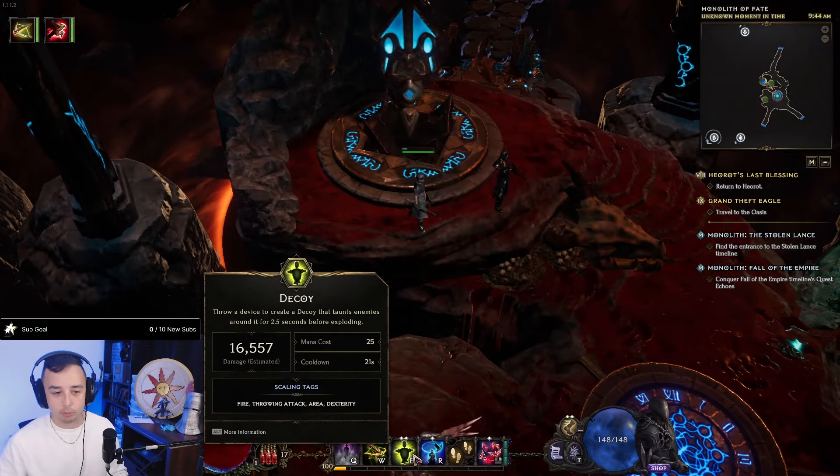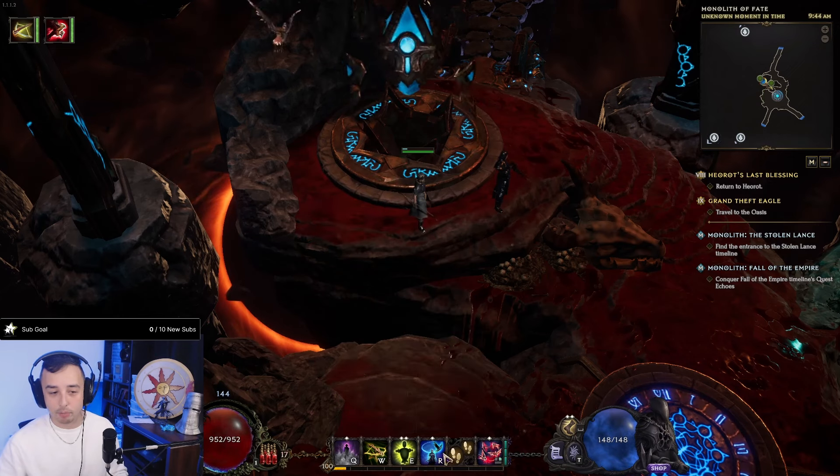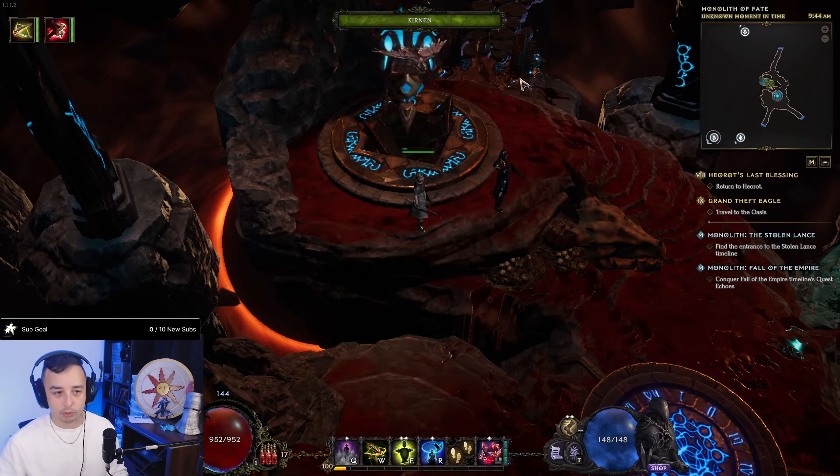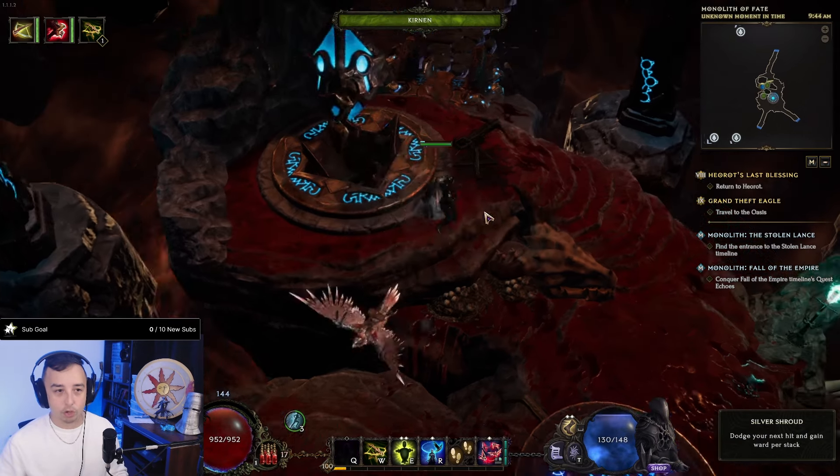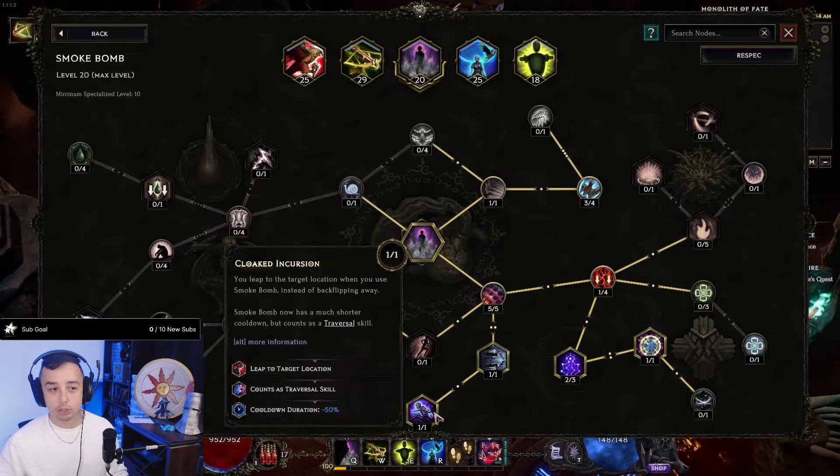As many points as you put in is where on your ability bar it's going to proc the Silver Shroud. If I press Belisa, I can get this every 10 seconds, and for Smoke Bomb, I can get this every 5 seconds, since I put Smoke Bomb as my traversal skill.